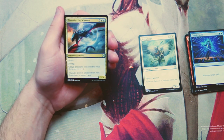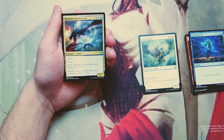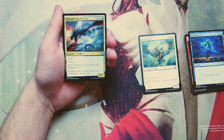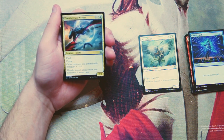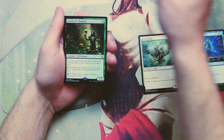Thunderclap Wyvern is a 2/3 for two, a white and a blue with flash and flying. Other creatures you control with flying get +1/+1. This is actually a very very good card. I kind of like it more than Serra Angel. If you're in a blue-white flyers deck — a very classic style deck — this is the exact card you want. It just does so much in that deck.